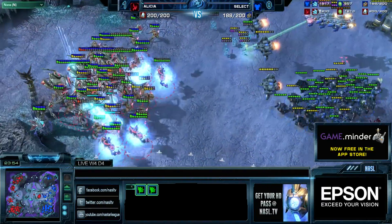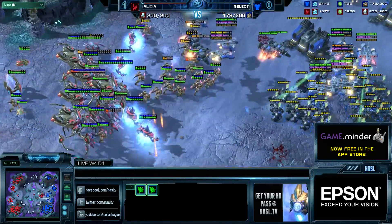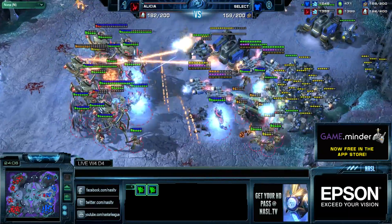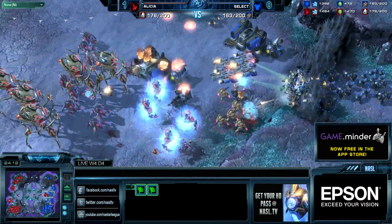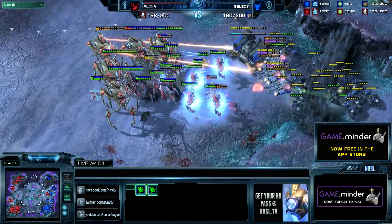I actually think Select can crush Alicia's army. He's going to push forward a little bit — there aren't many Vikings though. And here we go, one more big fight. Chargelots again pounding back the Bio. Select micro-ing as well as he possibly can. The Vikings just die — immediately. All the Vikings died. All the Ghosts died. And Alicia is warping in so many reinforcements.